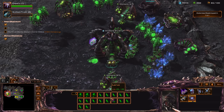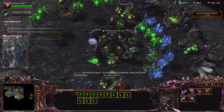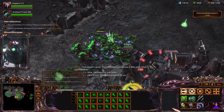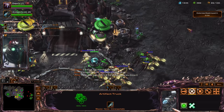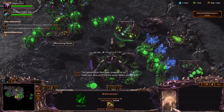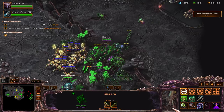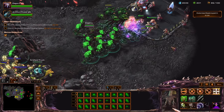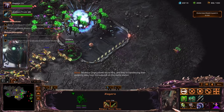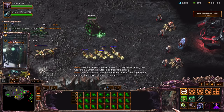Let's get some corruptors again. Some more units. So it's ground based, so I need more... Two spare trucks have been prepped for ya. Head east and you'll find the sector before you know it. I forgot what I was about to say — I need more Aberrations! Because I'm gonna want to shield my ground base units. Let's attack this base. The Mobius Core knows we're here, and they're transferring weapons data from outposts on this battle station. If you have a chance, steer your truck that way — it'll corrupt the data and stop it from ever being used elsewhere.